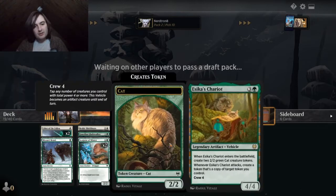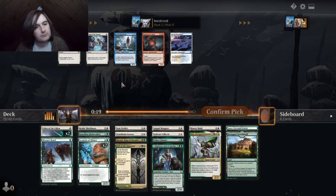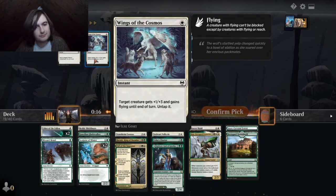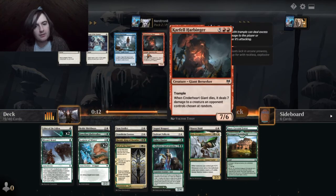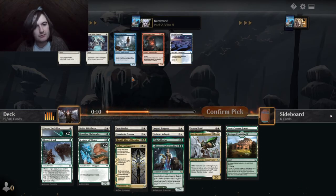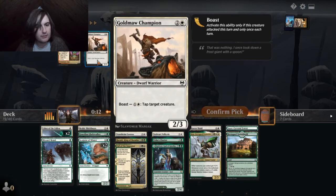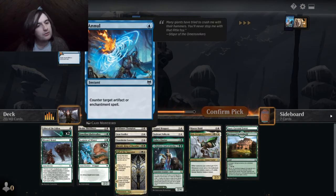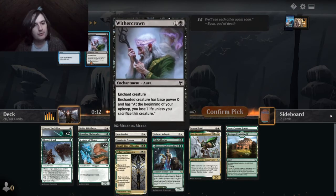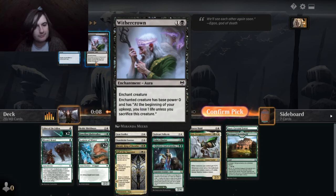I want to keep Herald in because it goes good with our god, but probably won't get to. Wings. We can take the floodplain — maybe we pick up a good blue card. Better than Herald. Go into that. This card's good. Just attack, tap a dude. We're more likely to play Withercrown — Withercrown's better.